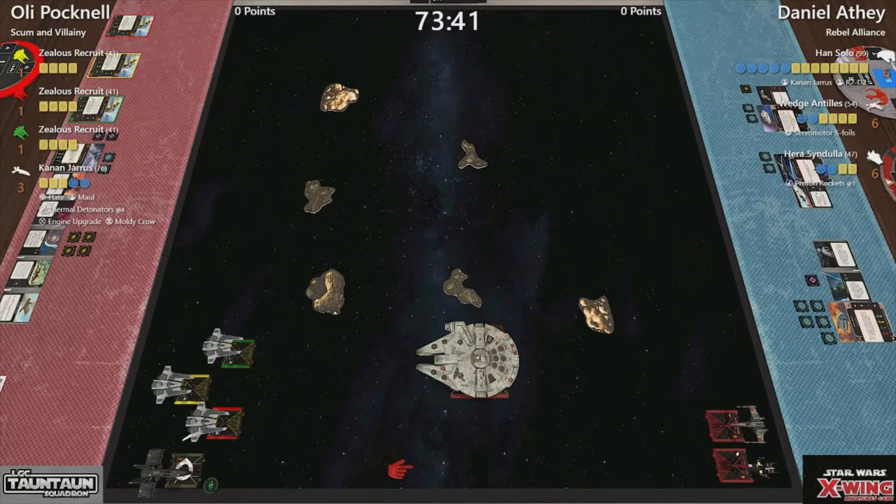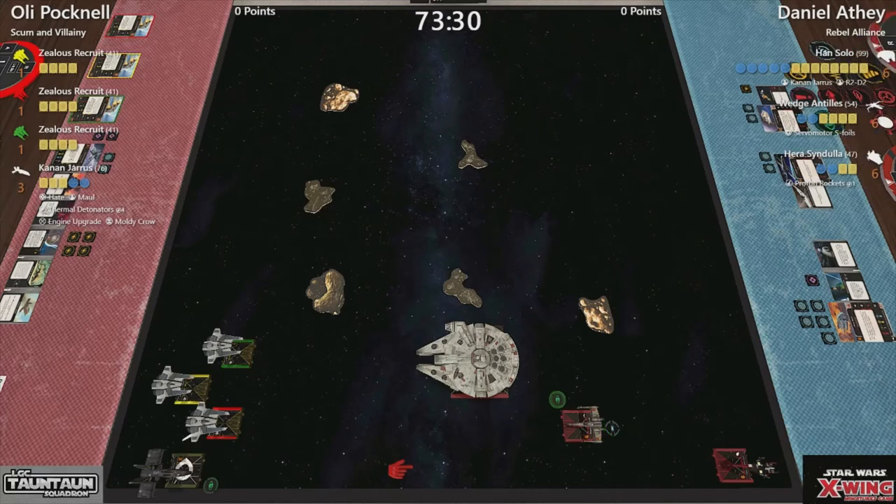So a stressed Han right away — that's bravery. I would expect them if we're going to go like this, that's a good move. A focus on Wedge. Another very fast move from Hera — five straight takes the focus. Doesn't stress her out, which is kind of handy.